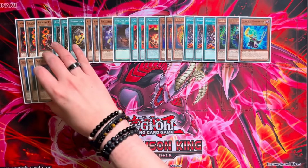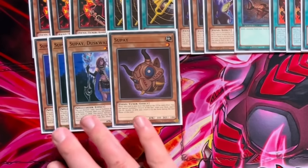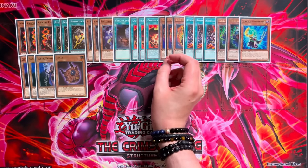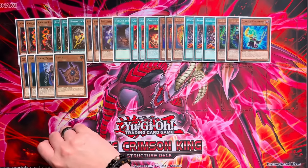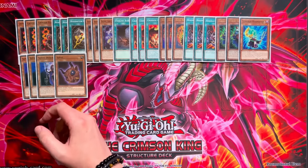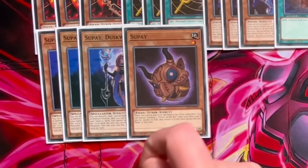We then move on to triple Supay Duskwalker — our best early-game extender that blends well with the rest of the deck. Supay plus Crimson is full combo. If you get stopped on Soul and you have Supay, you can still at least make a Ryzen and then go into Abyss. It allows you to play in situations where you otherwise wouldn't, but on its own it doesn't do anything — it's an extender, not a starter. If we find another engine to sub in, Supay can in theory come out.